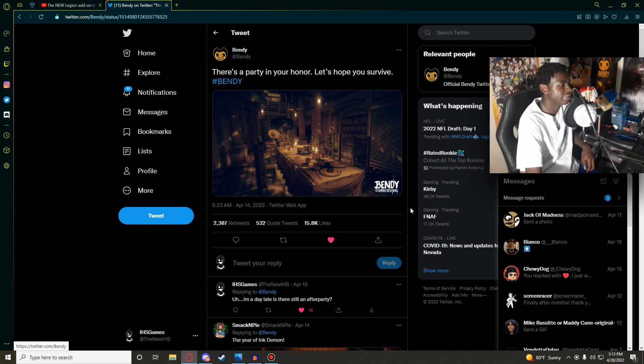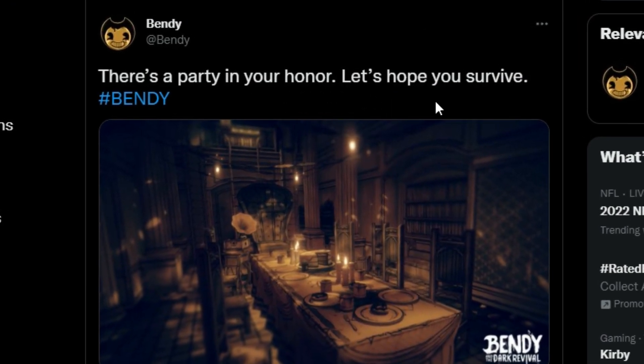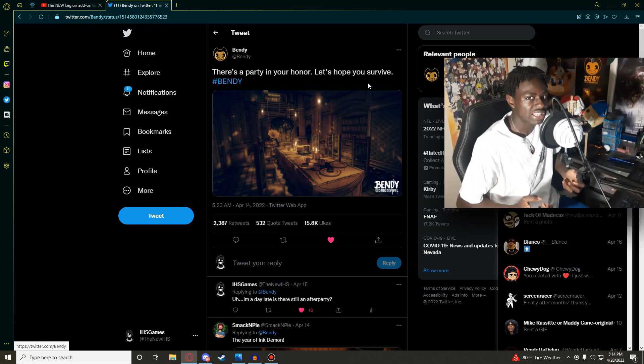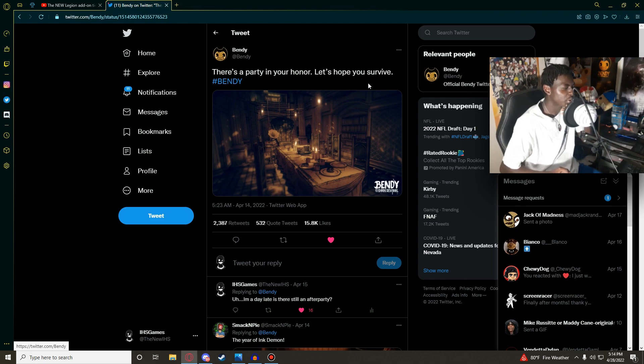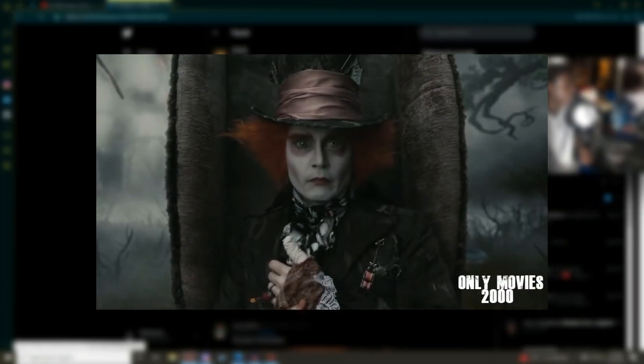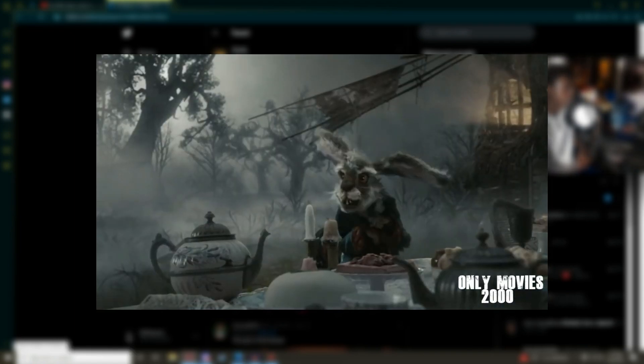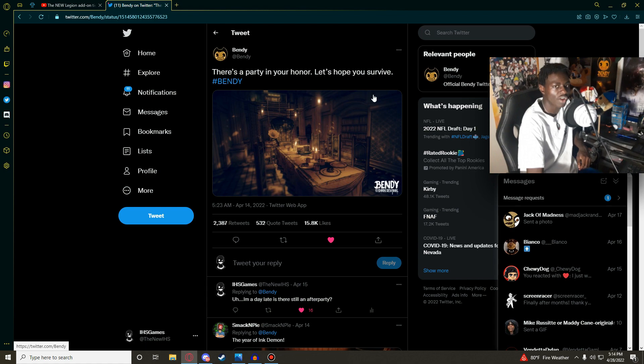Also, there's a caption to this teaser that was posted on Twitter. The caption reads: 'There's a party in your honor. Let's hope you survive.' I feel like the Alice in Wonderland reference makes a lot of sense because of that. In the Disney movie, Alice was with the Mad Hatter and things happened where they had to run away and escape. The 'let's hope you survive' part definitely fits that.